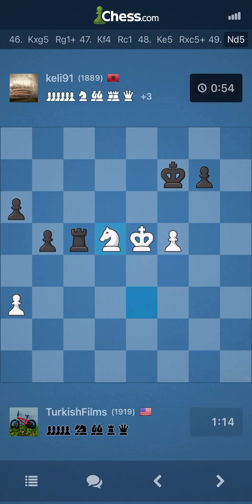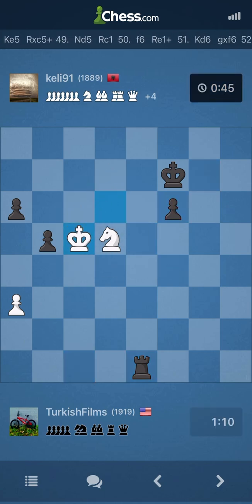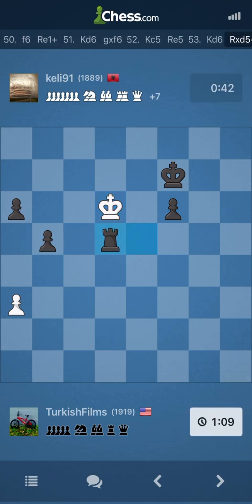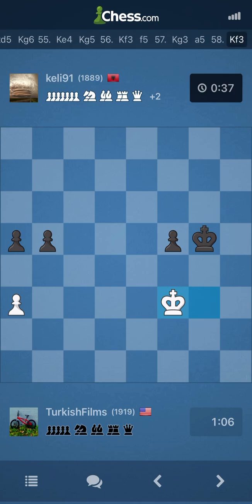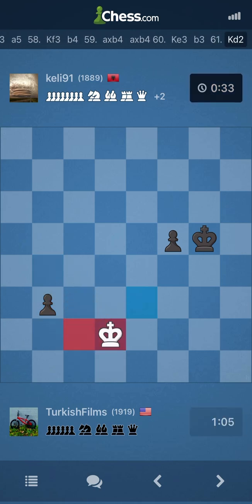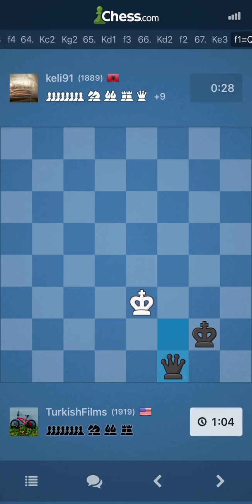He's running out of time. Oh my goodness gracious — of course I blunder. Running out of time. I think this loses too. I can't take it with the knight. Winning king and pawn endgame for him. Gotta get in front of the pawn. Opposition. And it's over.